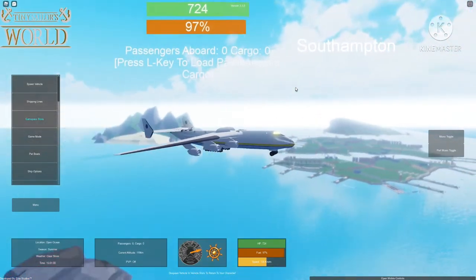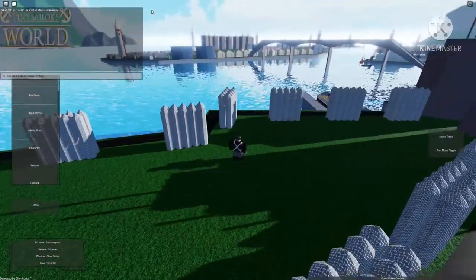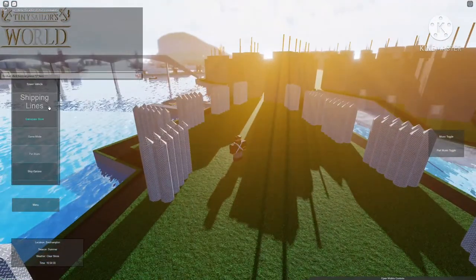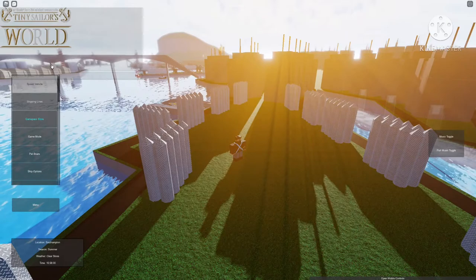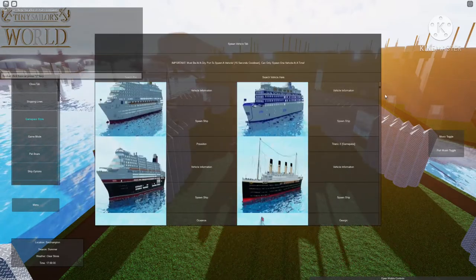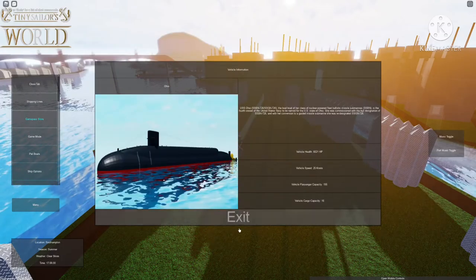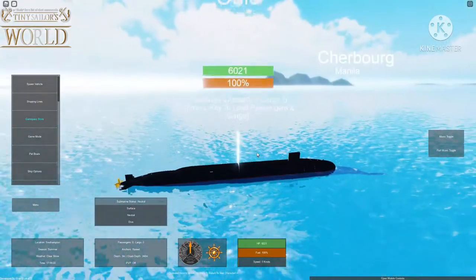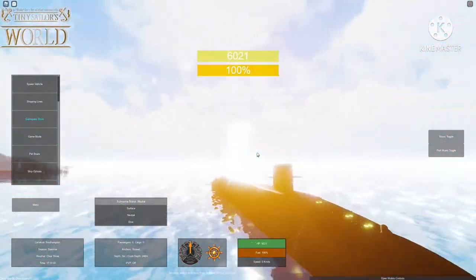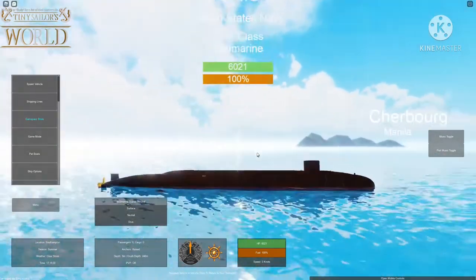For our final vehicle, it is called the USS Ohio, so it is also on the bottom. You just gotta scroll down again and it is right here next to the AN-225. We're gonna spawn that in — and it is a very large and long submarine.